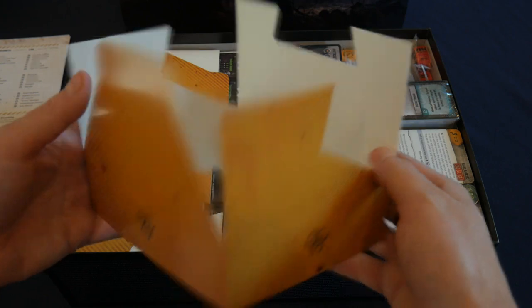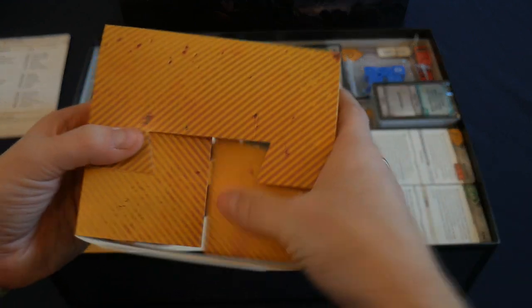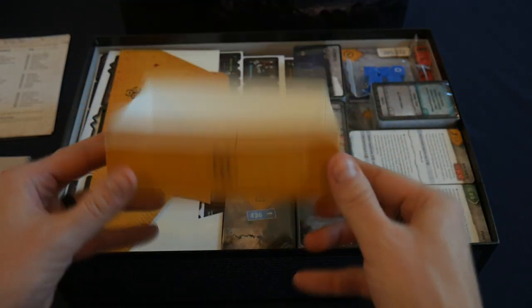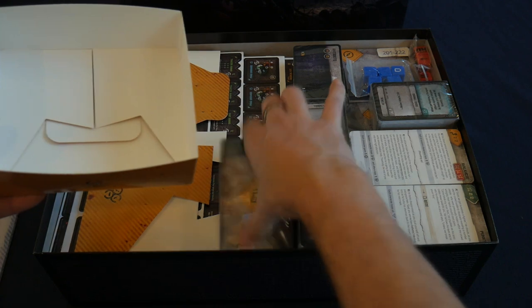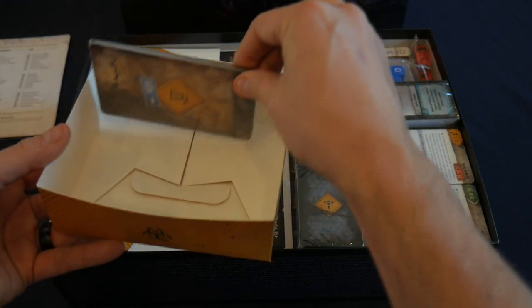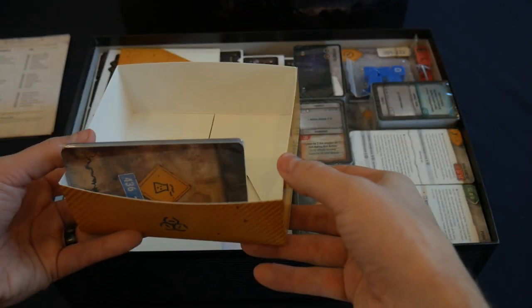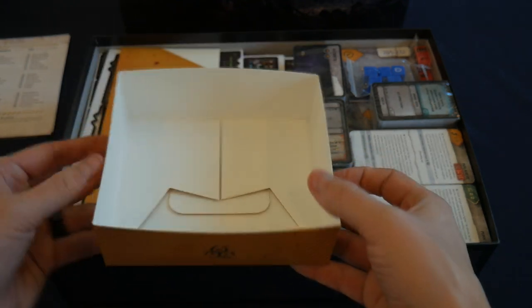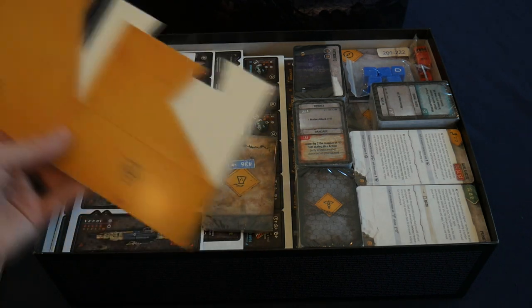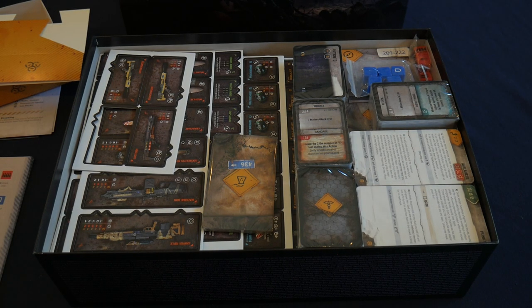Next we have these card boxes. There was some confusion about them when they were delivered but they look easy to put together — just tuck it in here. These are for storing your narrative cards as you make progress through the game, similar to Seventh Continent where the box has lots of places for cards. It looks like there are two of those card boxes in the box.